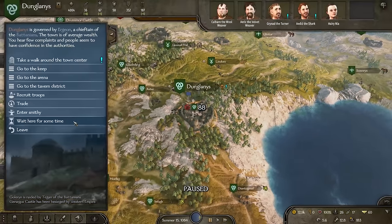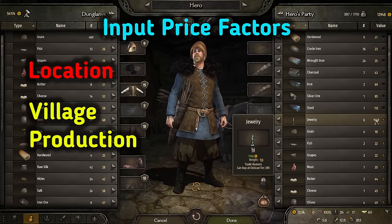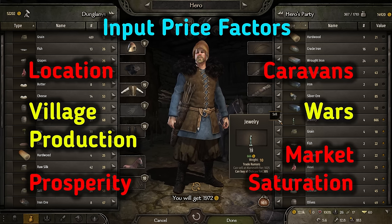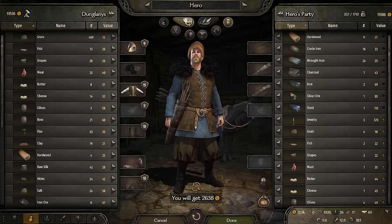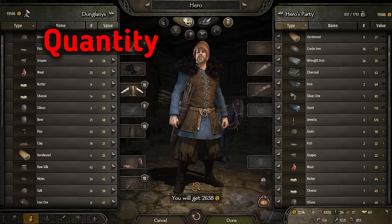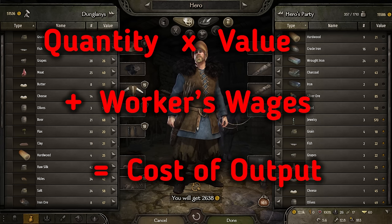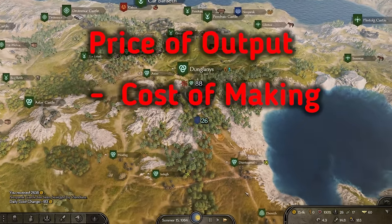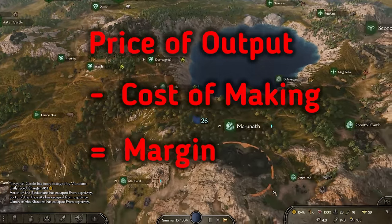The input items vary in price. That price depends on factors like where you are in the world, village production nearby, prosperity of the town, whether caravans are visiting, wars, market saturation, and so on. One thing is always true: the input can always be found cheaper than the output. If you take the quantity of the input times the value of the input, then add the cost of running the shop, you get the cost of making the output. The difference between the cost of making the output and the price you sell it for is the margin. The higher the margin, the higher the profit.